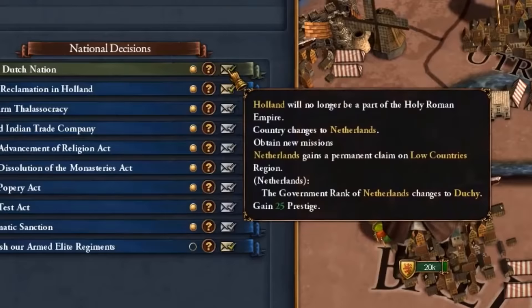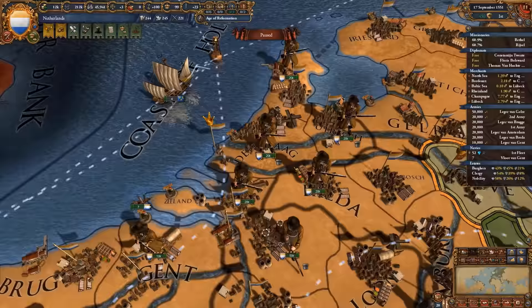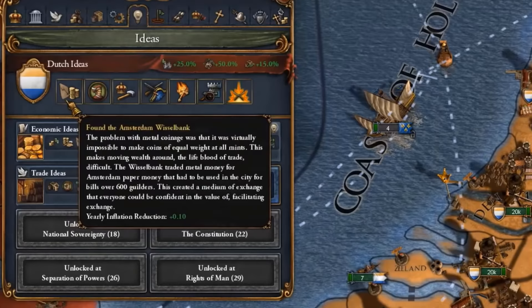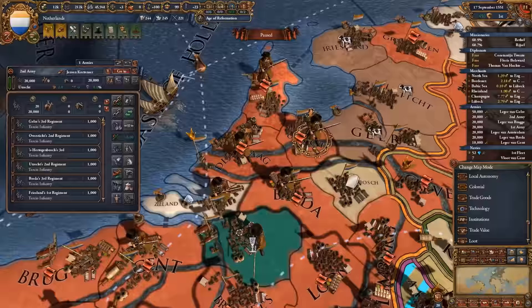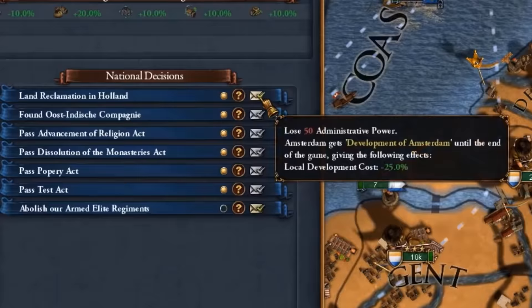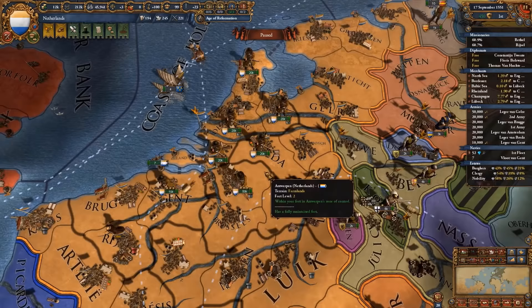The Dutch have a super great position within the English Channel, which is definitely the strongest trade node in the world, and can maintain that very easily. You also have insane ideas starting with a mix of naval as well as trade and economic ideas: one extra merchant trade range, development minus 10%, marine force limit, land fire damage and siege ability. Most importantly, you have some of the best trade goods in your region. It is ridiculously cheap to develop your provinces, and you can even do the land reclamation in Holland giving you minus 25 dev cost in Amsterdam. Through the power of developing your nation, the Netherlands can field hundreds of thousands of units and still have a super great economy. So the next time you are wondering what nation you should be forming to play tall, why not Holland into Netherlands?